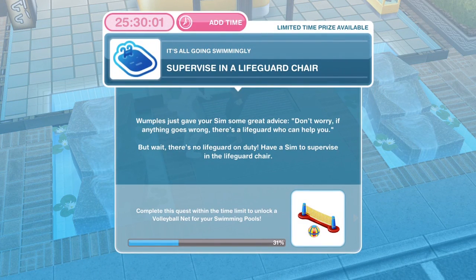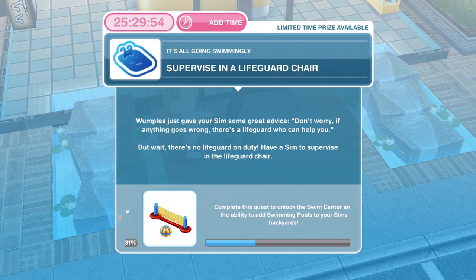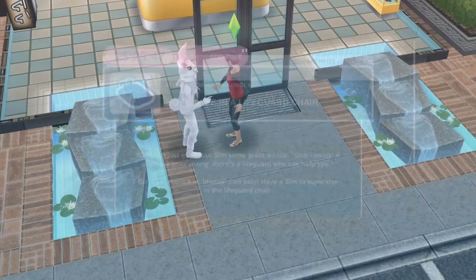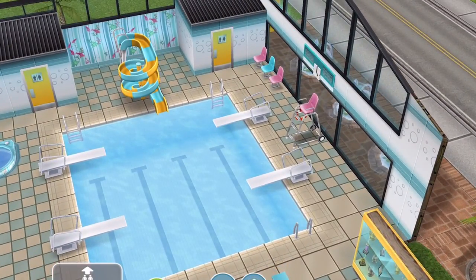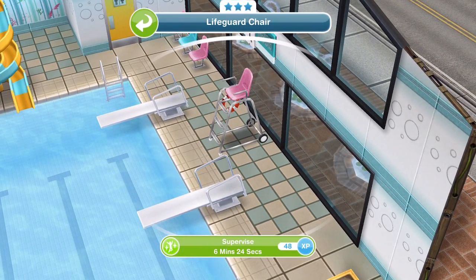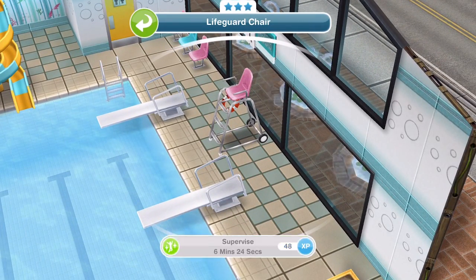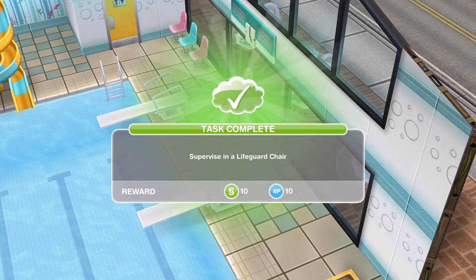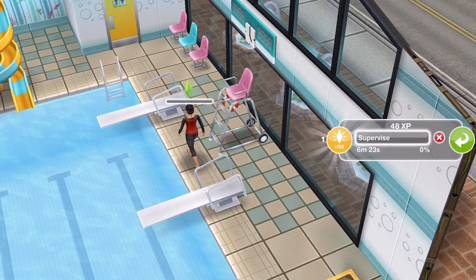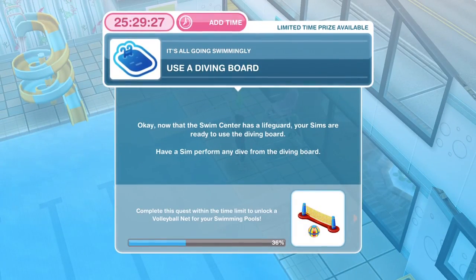Now we need to supervise in a lifeguard chair. Wumples gave your Sim great advice, but there's no lifeguard on duty. Find the lifeguard chair over by the pool and click on it to supervise for six minutes and 24 seconds. It completes straight away if you don't want to wait — just click on the Sim and cancel the action. Now we need to use a diving board.